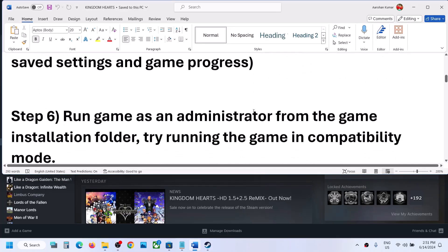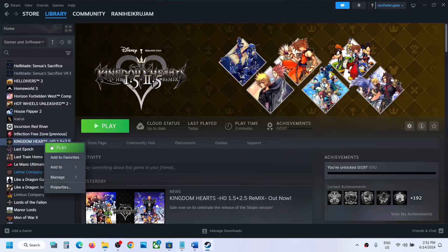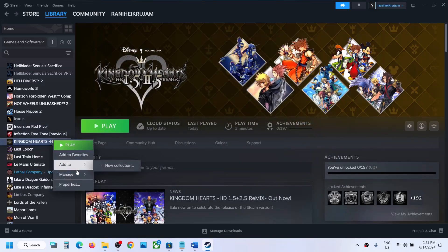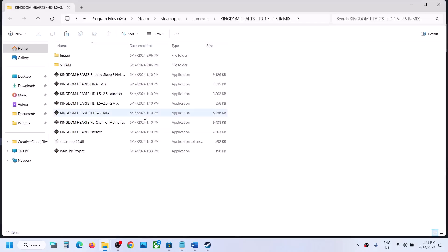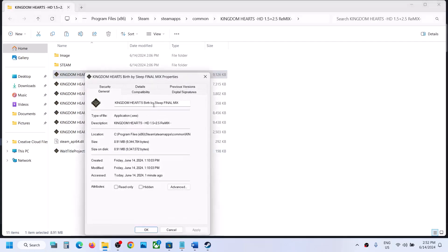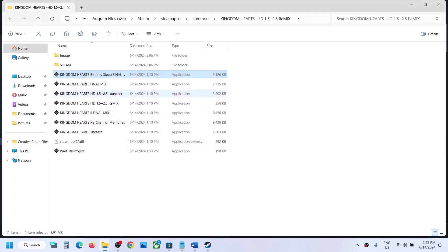The next step is to run the game as an administrator from the game installation folder. Right-click on the game, select Properties, or right-click and select Manage, then click Browse Local Files to open the installation folder. Right-click the game EXE file, then click Run as Administrator. Alternatively, go to Properties, go to the Compatibility tab, and check the box which says Run this program as an administrator, then hit Apply and click OK.